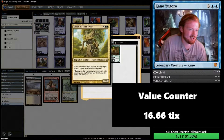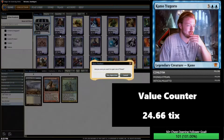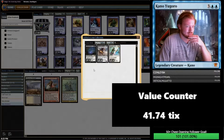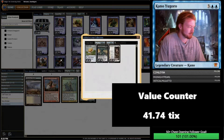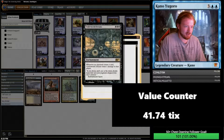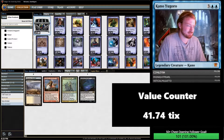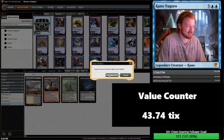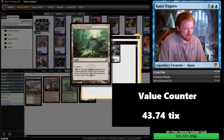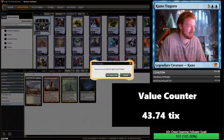Doran, the Siege Tower — maybe we'll build Treefolk Tribal. 80 play points — that's good, a high quantity of play points. Next chest: Leyline of the Void, definitely worth something. Next chest: Gilded Lotus, Underworld Dreams — don't think they're worth anything, but they are good cards. Next chest: 20 play points, commons. Next chest: Grove of the Guardian — that's one of the first cards I ever saw in Magic because I joined right around Return to Ravnica, late Avacyn Restored.